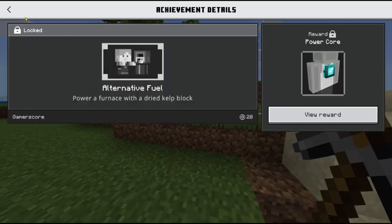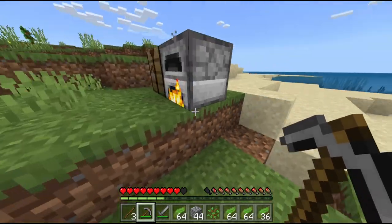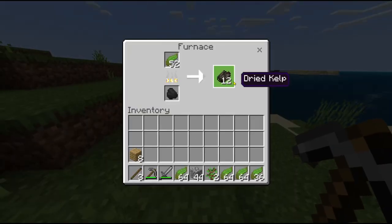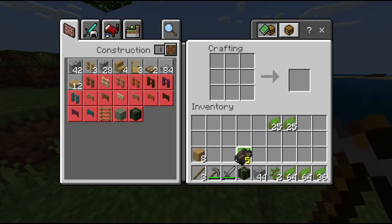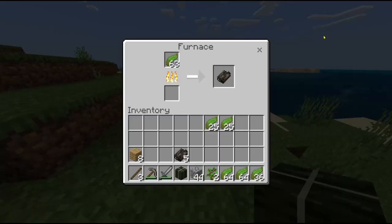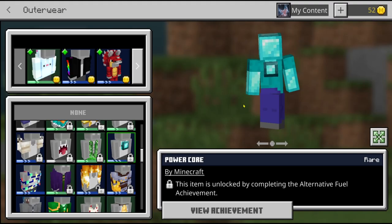In order to get the power core, you just need to take a kelp block and then use it to power your furnace. Once you get enough kelp to make a kelp block, make a kelp block and then put it in the furnace. I made myself a dried kelp block and now all you have to do is put it in the fuel source of your furnace. And that's it guys, now you have the power core.